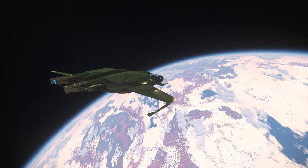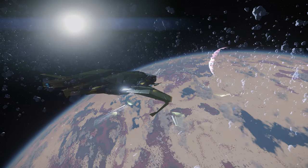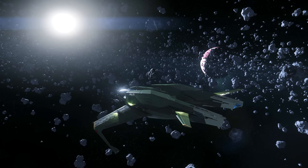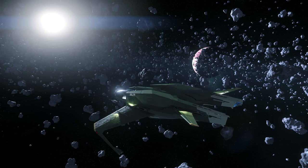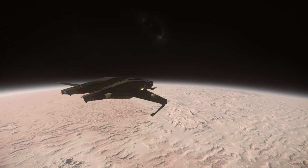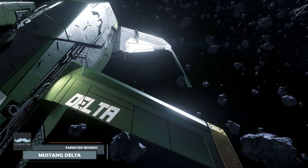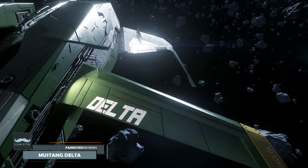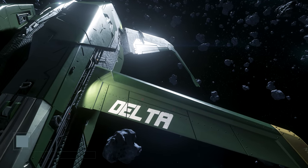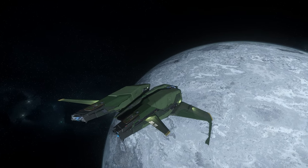Ship combat is a really popular path for pilots in Star Citizen, and the idea behind the Mustang Delta is to provide a decent platform for such players at an affordable price. But is it actually any good? In this video we'll explore the answer to that question by reviewing the currently flyable Consolidated Outland Mustang Delta, which is described as a light fighter.